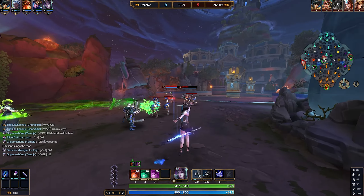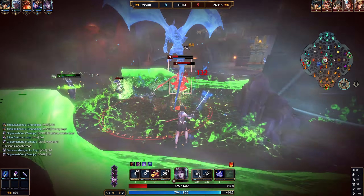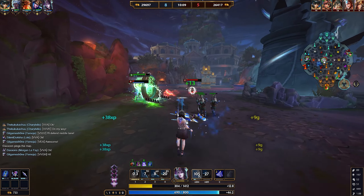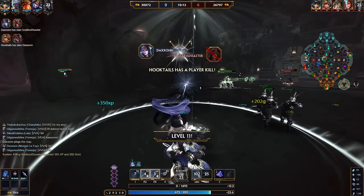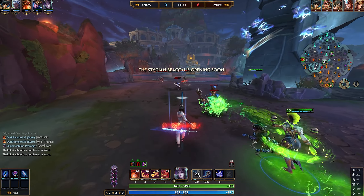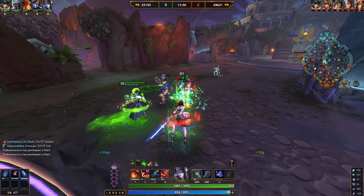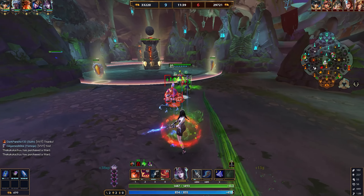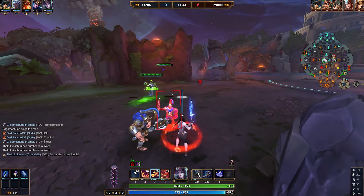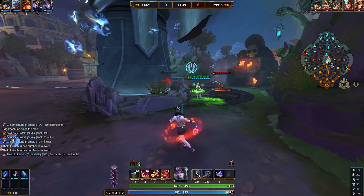Her second ability is another two-parter. The first part spawns a dragon in a rectangle in front of you, knocking everyone in that area up. Then the dragon takes flight forward, knocking everyone in its path back. It's very good for peeling people off of you, and if someone gets hit by both parts they're CC'd for the entire duration and take significant damage.